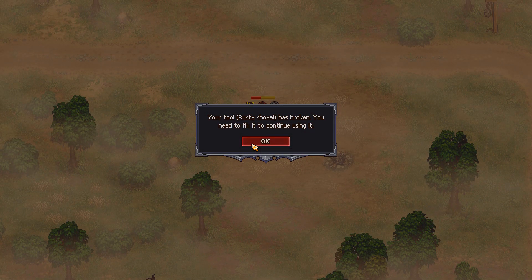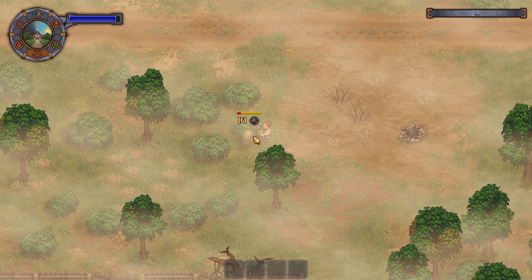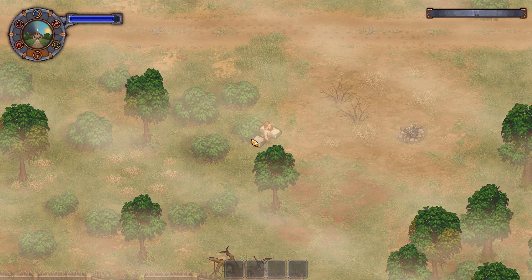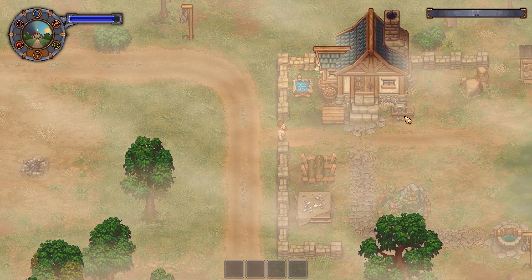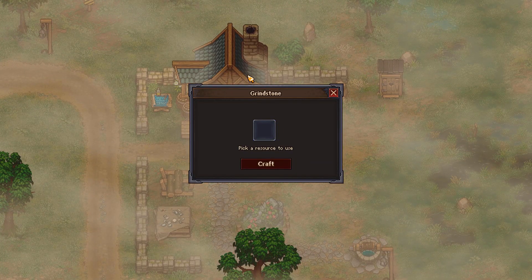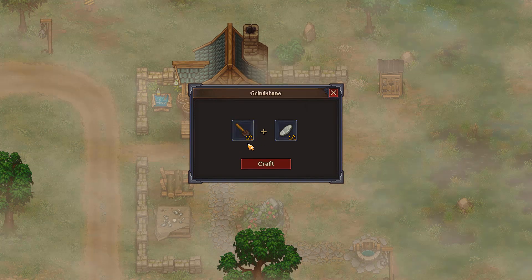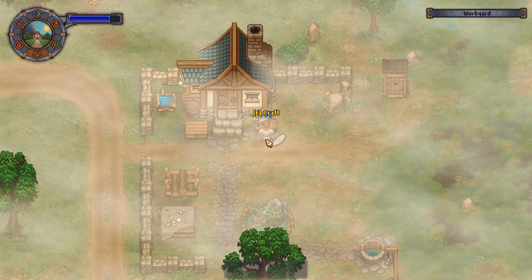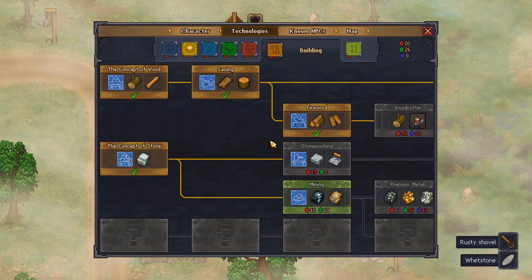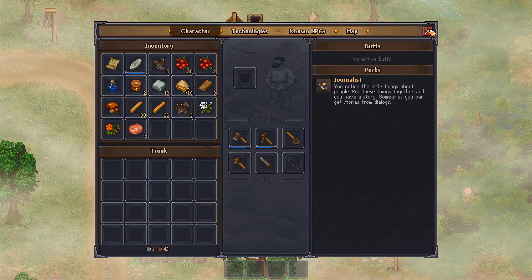Oh crap — your tool, rusty shovel, has broken. You need to fix it to continue using it. I'll grab this stone while I'm right here, but I think we have a grindstone at our place. A whetstone — yes, grindstone. Pick a resource, our shovel combined with our whetstone, and then we can work the grindstone. Does that give us a fully repaired shovel? It does. That's good to know.